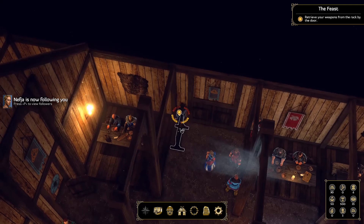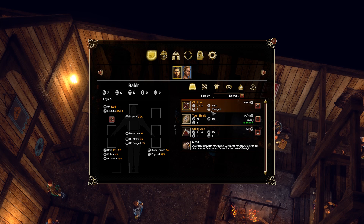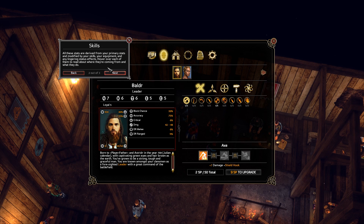Time to equip my gear. Drag items — two sets of weapons; I can switch between them in combat. I'll equip the mead too. You can see a character's primary stats as well as their current morale and whether they have any injuries. Here are my skills. All these stats are derived from your primary stats, modified by your skills, your equipment, and any lingering status effects. Hover over each to read about where they're coming from and what they do. Use these buttons to switch between the five different categories of skills. Click on a skill to see what it does and whether it unlocks any abilities. Icons are grayed out if you don't meet the skill requirements.